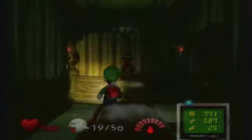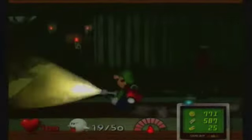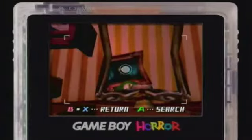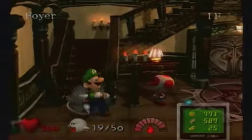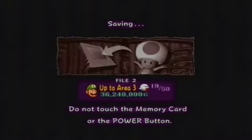Now, you remember we got some rooms back in previous areas that we couldn't access before. So what you want to do is come back here to the washroom and do this. Let's just go back to the foyer. This is the fastest way to get from Area 3 to Area 1. Let me save here with the toad that we just got the star from. So, thank you toad.